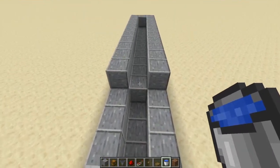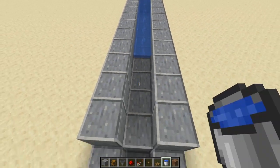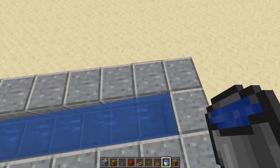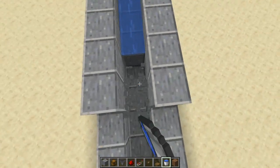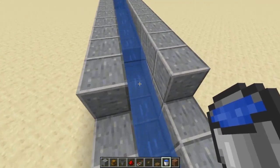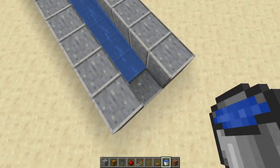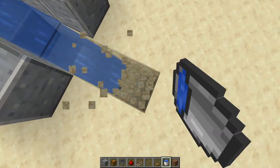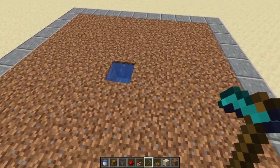Before we build this one, you need to know how water works and how far it runs. When you put in water it runs for eight blocks and then stops — one, two, three, four, five, six, seven, eight. In order for it to drop down, you just break that block down; then it starts at that block, falls, and goes eight more blocks from there.